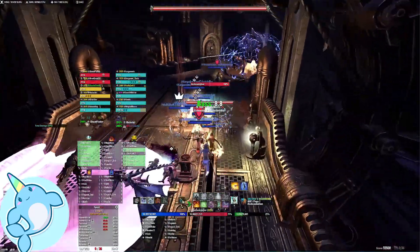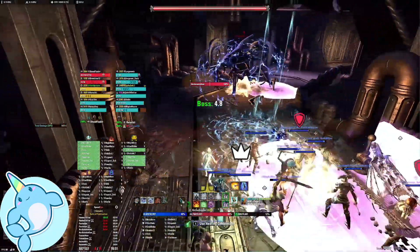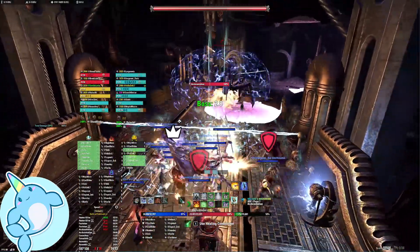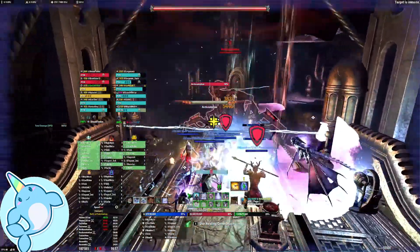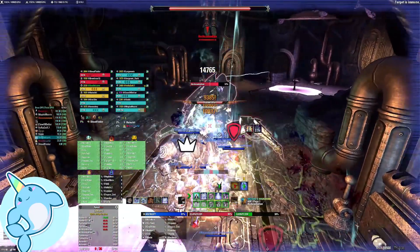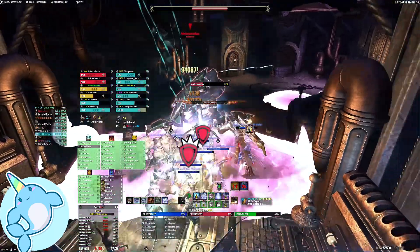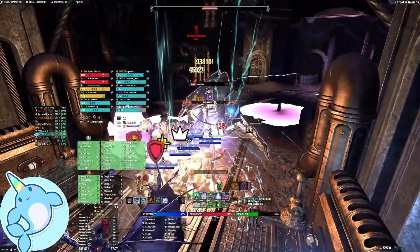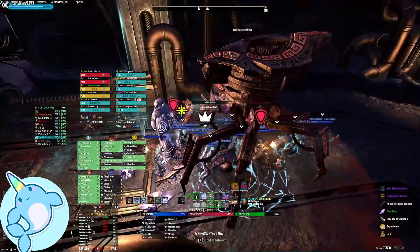It's important to have a boss timer and start placing your dots as soon as it hits about four seconds. Place all your dots on the ground. Do not stand too close to him because you will get hit by the shock line or his shock shield and die if you run forward too early. Make sure he actually gets activated and becomes vulnerable, then run forward.